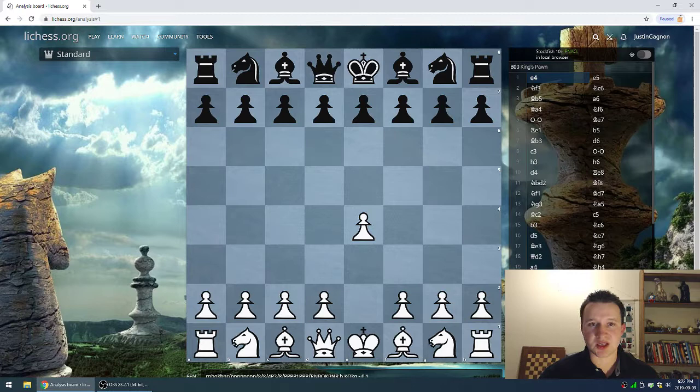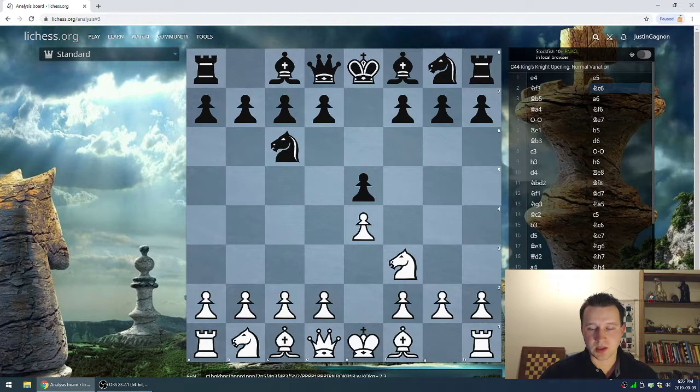Deep Blue had the white pieces, Kasparov with black. Deep Blue opens with e4, Kasparov responds with e5, knight f3 — all standard stuff so far. Knight c6 by Kasparov, so it looks like we're going to see a more common system by Kasparov this time around, compared to game one where he played a King's Indian double fianchetto system.